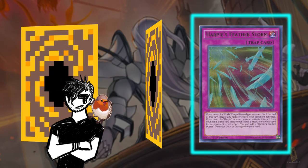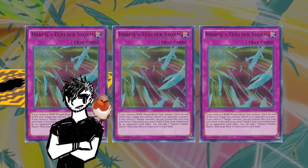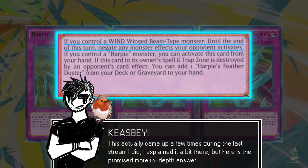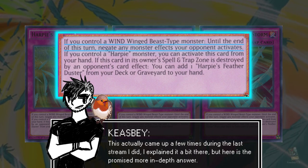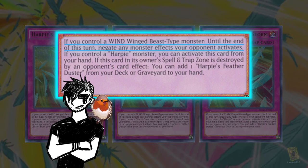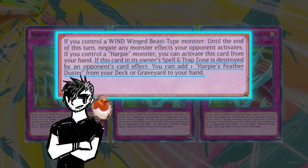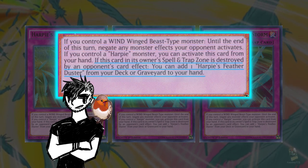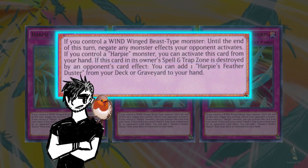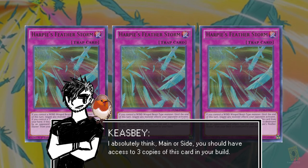The next one I want to talk about is Harpy's Featherstorm in the main versus the side deck. So if you don't know, Featherstorm says if you control a wind winged beast, you can fire this off and negate the activated effects of all your opponent's monsters for the turn from anywhere. It is high-key insane. Plus, if it's destroyed, you can add a Feather Duster from your deck to your hand, which is also a pretty good effect. This is yet again another case where I don't think it's wrong to main Featherstorm, but I think it's a better side card.